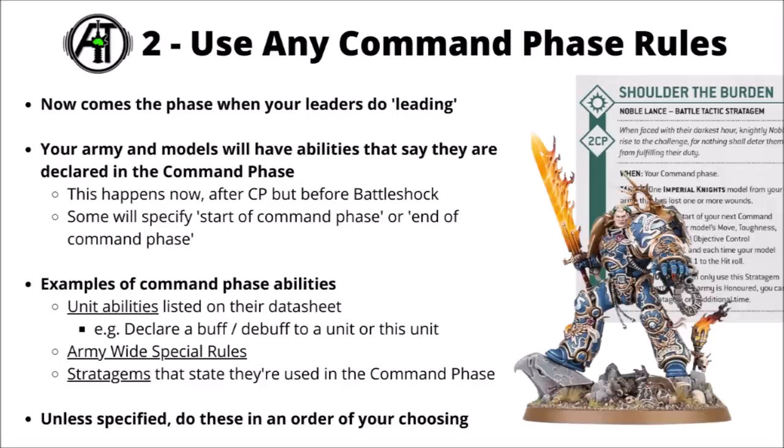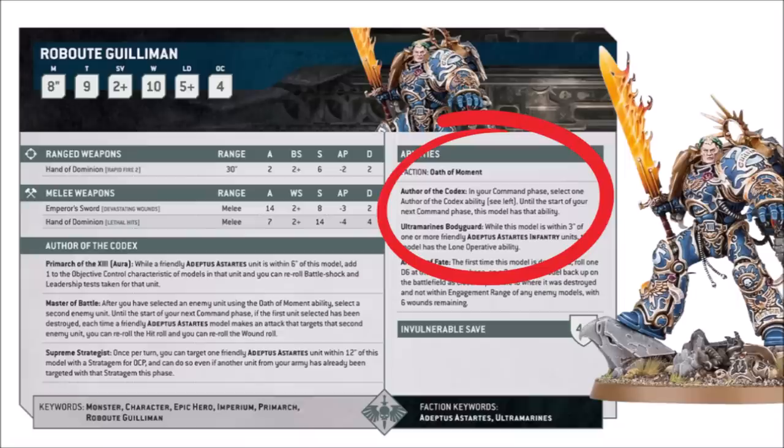Unless things specify differently, you can use command phase abilities in an order of your choosing — most of the time it won't matter, but for a few things sequencing might help, say if you used an ability to regenerate some models in a squad and that put you in range of another command phase ability. Here's the datasheet for Roboute Guilliman — he's got an ability called Author of the Codex, found in the abilities column on the right of the sheet. His ability lets you pick one of three powerful things to represent his leadership this turn: either helping with objective control and leadership, allowing some free stratagems, or allowing you to use the Oath of Moment ability an additional time.